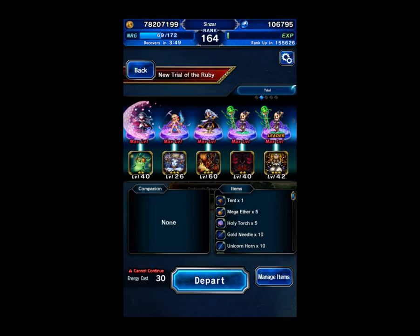Hello everyone. Today we're doing the Trial of the Ruby — it's the Carbuncle 3-star upgrade battle. We're going to be using a budget team, which means we're not using rainbows and we're not using trust mastery.